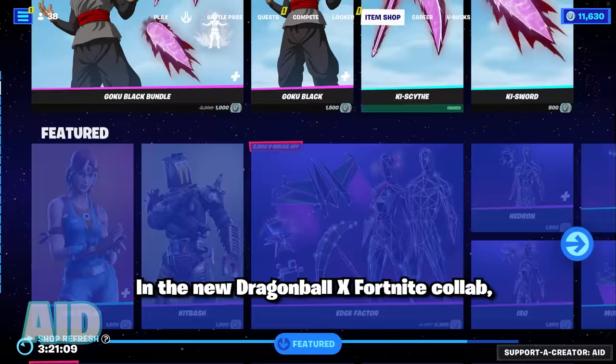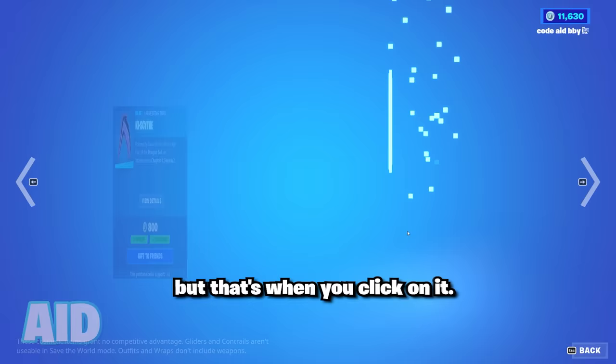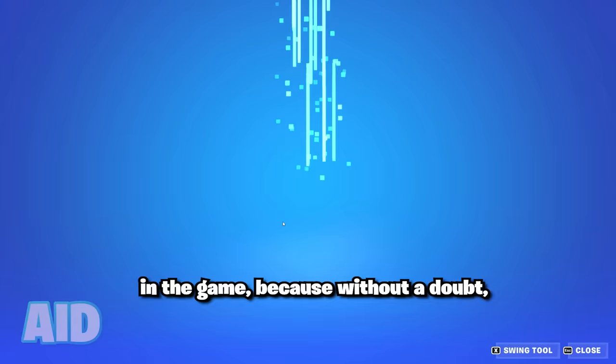Don't use this pickaxe. In the new Dragon Ball X Fortnite collab, they brought out the Kai Scythe and it looks sick from the preview, but that's when you click on it. You can't tell me that this isn't the biggest pickaxe in the game, because without a doubt, I don't think I've ever seen one that's any larger.